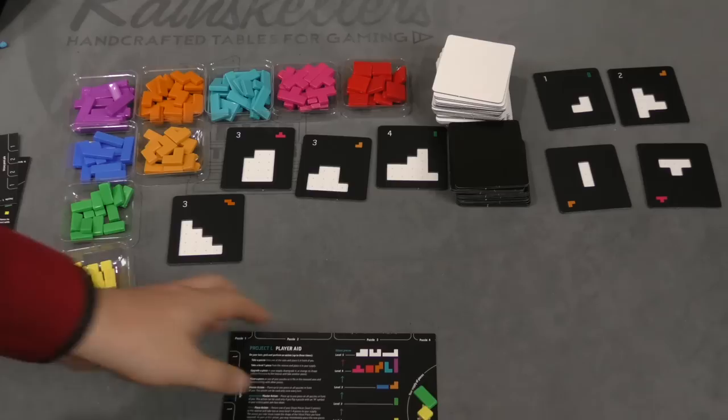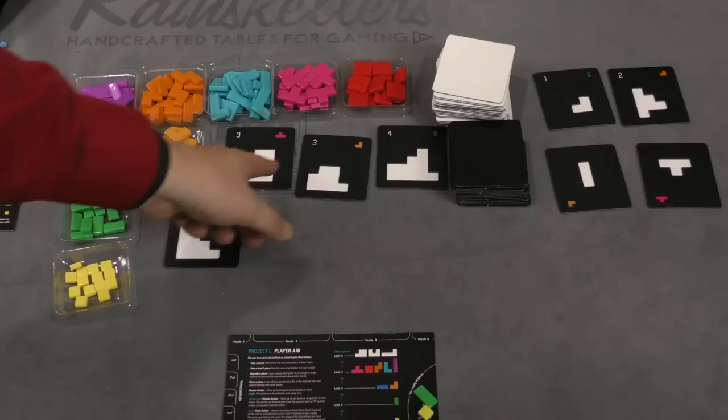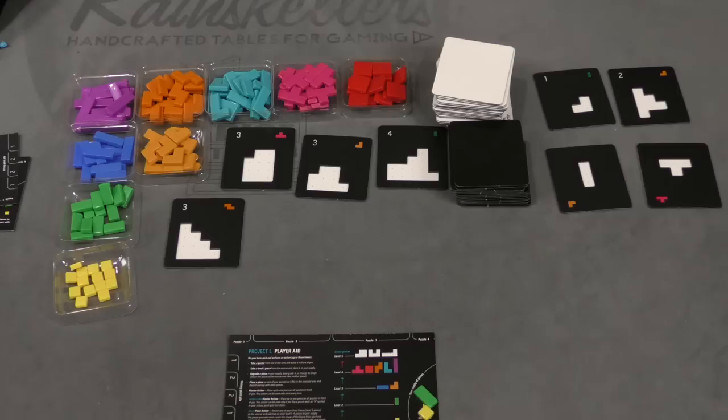Each player is going to get a player aid that they're going to put in front of them, as well as two pieces — the two lowest pieces. The pieces in this game are ranked levels one through four. And these five pieces are level four. There's also two piles of puzzles: the black puzzles, which are harder and more difficult to fill, and then the white-backed puzzles, which are easier to do.